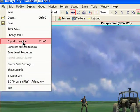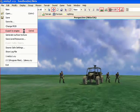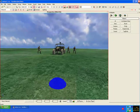Then click on Export to Engine. Once that's done, click Exit.